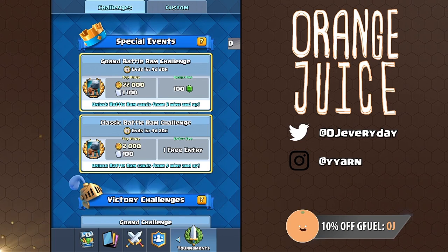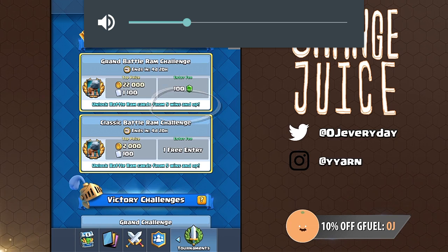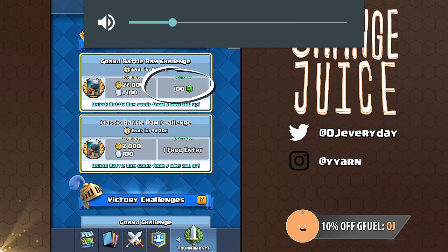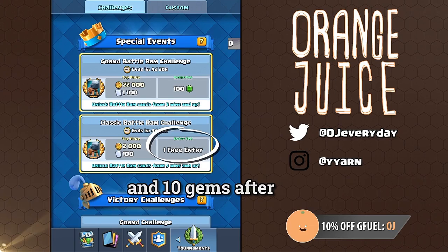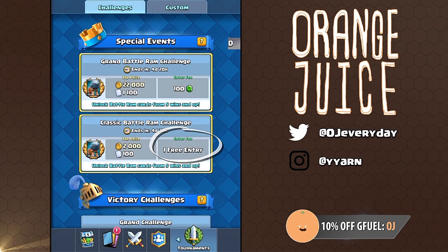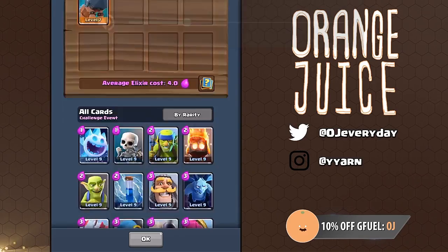We're reviewing my all-time favorite challenge: the new card challenge. When you reach five or more wins, you're guaranteed to unlock the Battle Ram. Unlike the Electro Wizard challenge, there are two price points. The Grand Battle Ram Challenge will cost 100 gems and offer the exact amount of cards as a regular grand challenge. The Classic Battle Ram Challenge is free on the first entry. If you enter the grand challenge first and finish, you will still retain that free entry on the classic challenge — it will stay until you choose to redeem it.